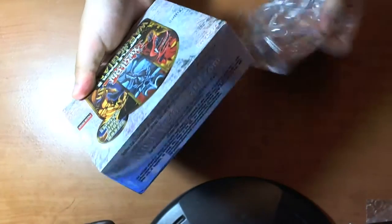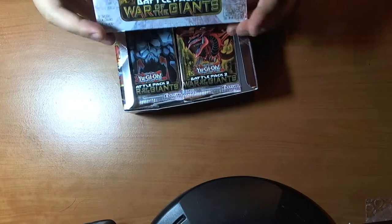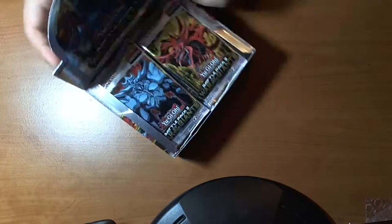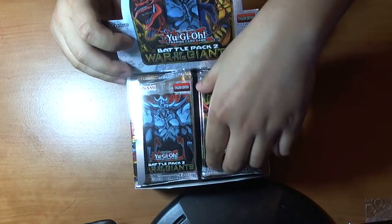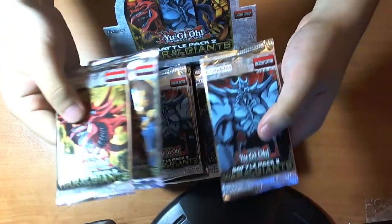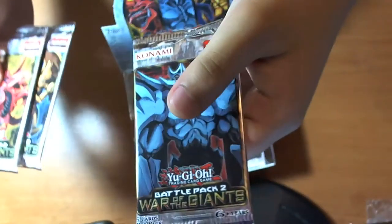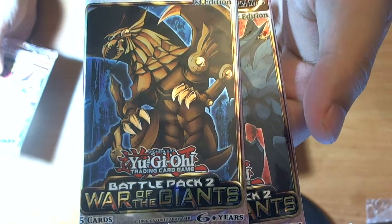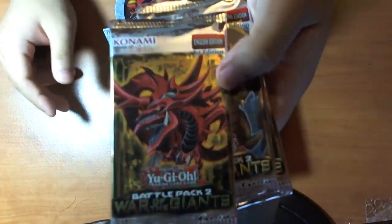I think this is my second box opening, if you count the very first one. I think I was one of the first few to open these. Let's see if we get anything different. We get Slifer, Ra, and Obelisk. So Obelisk looks nice, in his original art. Slifer — it looks kind of dark, if I think about it.